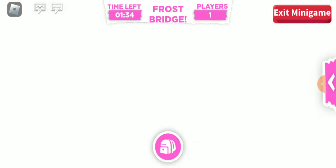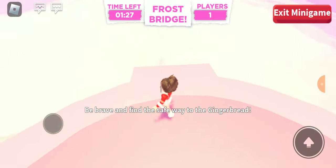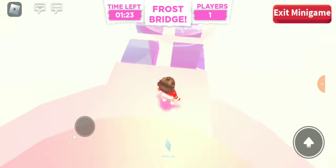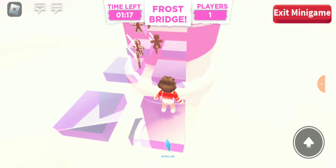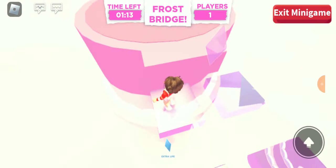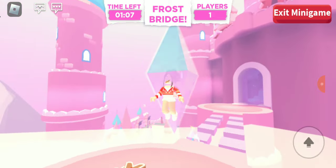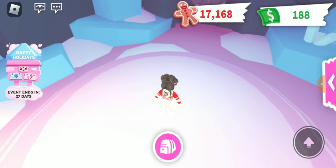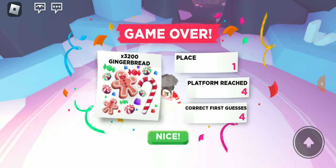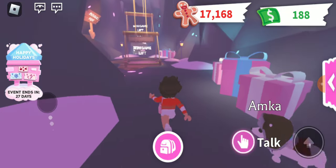First let's play this minigame — okay so what do we do in Frost Bridge? I'm guessing we have to find the safe way. I can't go here — okay I chose the right way, boom! Did I just make that? I'm confused, nothing's happening. Do I have to find my way back now? Oh okay, that's it. That platform is pretty cool — I kind of don't get it but at the same time I kind of do.